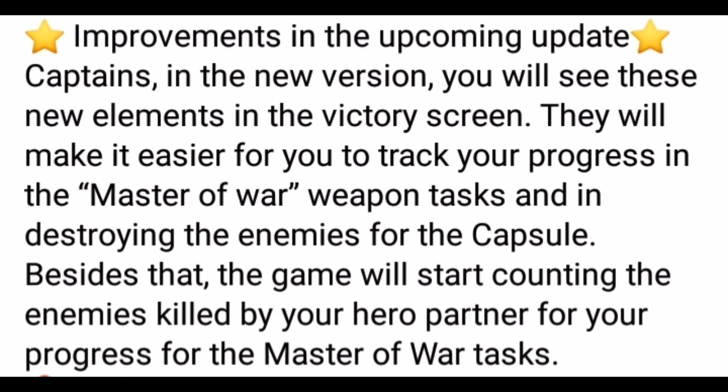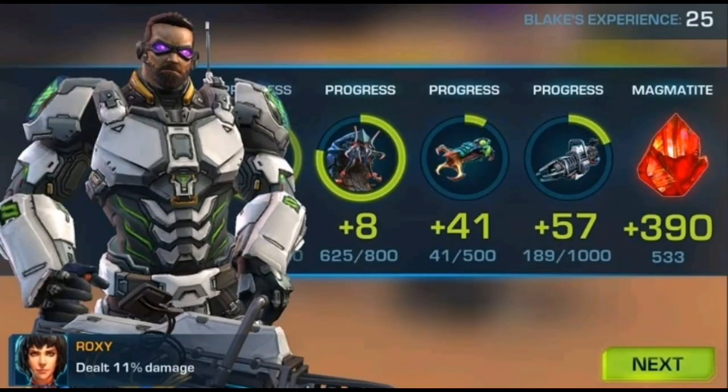Improvements coming next update will be represented by a visualization. The weekly Master of War task — which gives a ton of mastery points, chips, gems and other rewards — will be shown once you beat the stage. So you don't have to find the bubble in the upper right to check your kill progress with a weapon; they'll actually show you at the end of a stage. We have a screenshot of that, and this week I got my spec ops rifle assigned.